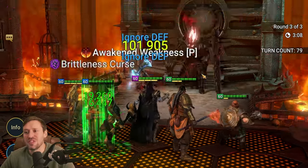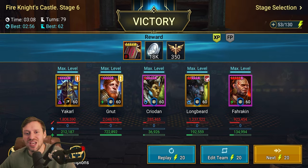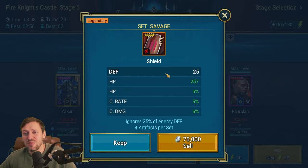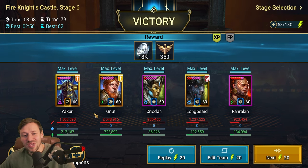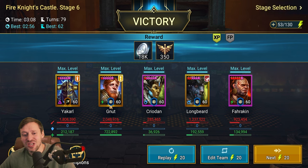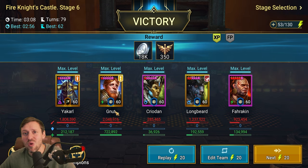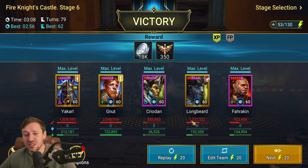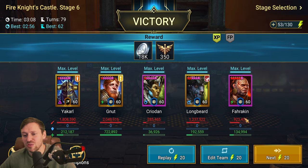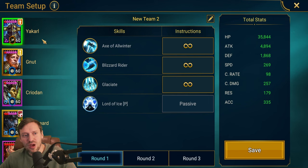That run was three minutes and ten seconds — a good run. We got some Savage gear, unfortunately it's five-star; a pretty good piece but not good enough for an end-game account. Yakul did 1.8 million damage, G'Nut 2 million — very close between them. Longbeard did a decent amount of damage too, which was really surprising, and Farrakhan as well. Really impressed by that. Now let's look at the setup for the team.